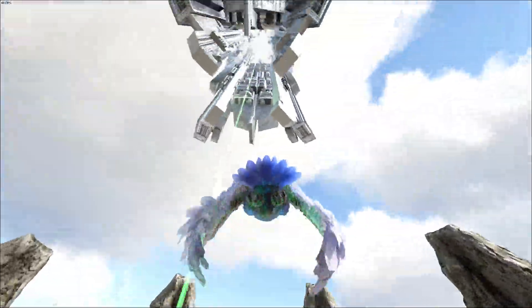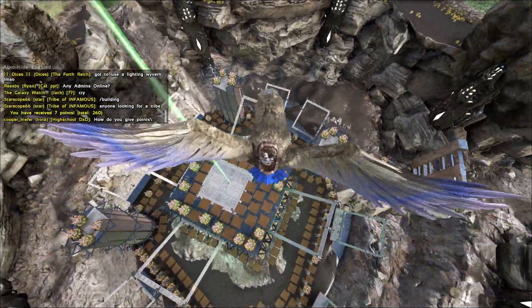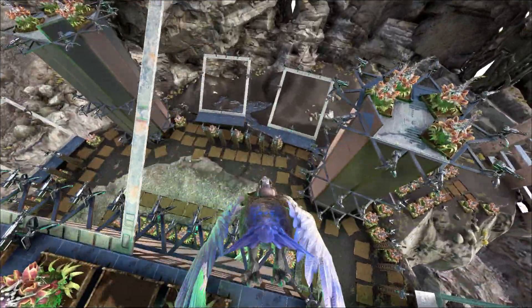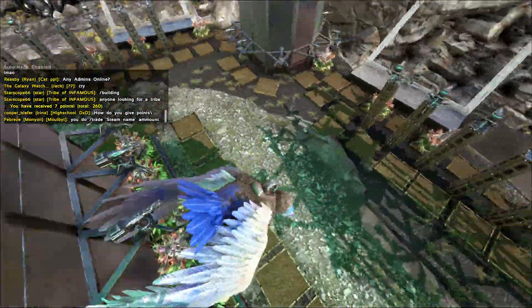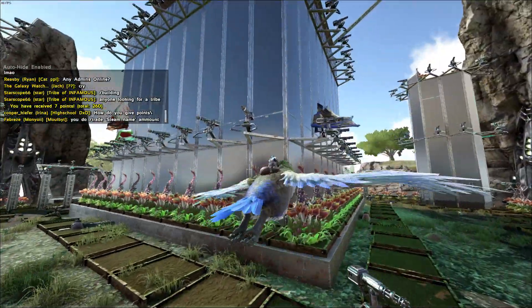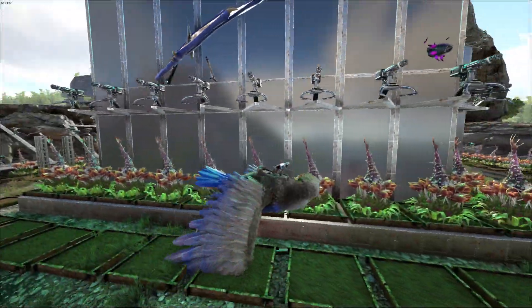Anyway, thanks for watching. I can show you the inside — it's pretty basic. Got dino storage on top under three layers of ceilings. Down here the bottom four layers, top two walls are akatina storage and dung beetle, and the bottom two walls are crafting space.